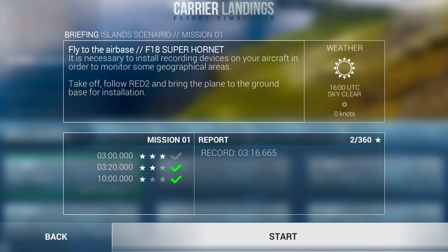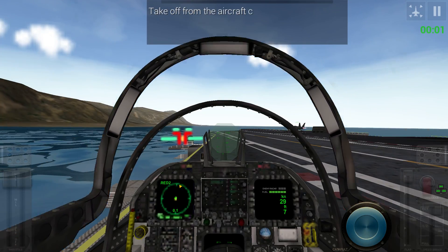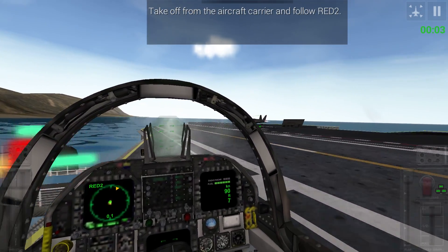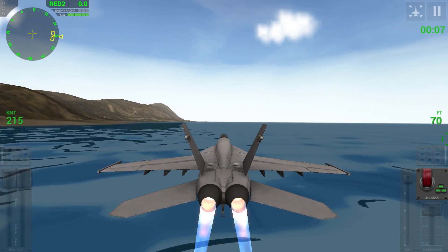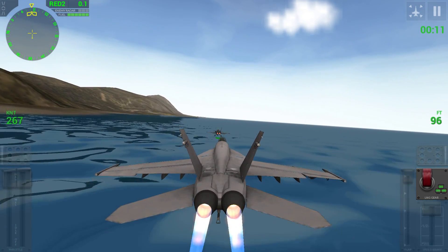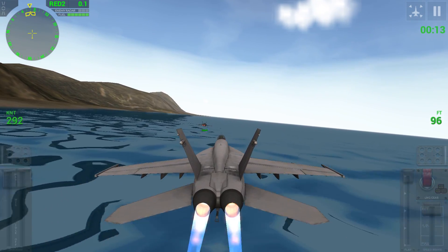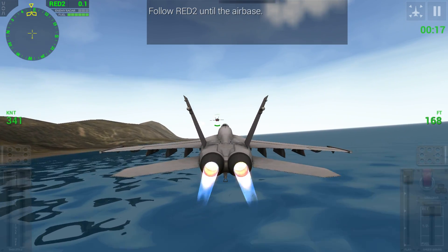Weather is clear — 4 p.m., sky clear, zero knots. We're going to start. Of course, we're going to do complete controls for the plane, full throttle it and hit that button as fast as we can. Taking off, gear up. And here we had him pass us real fast, but basically the idea is to stay in sync with him perfectly, and that's what we're going to do.